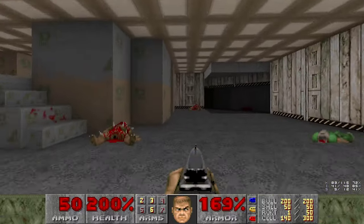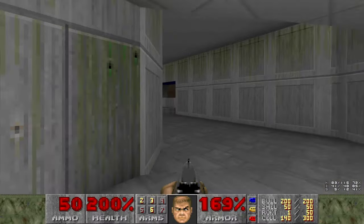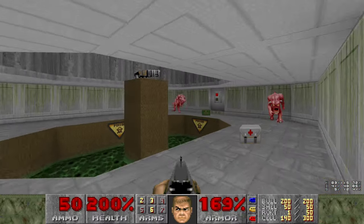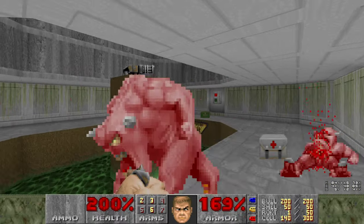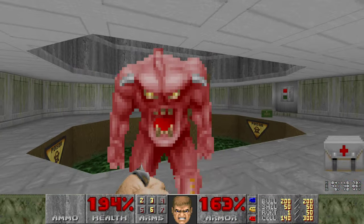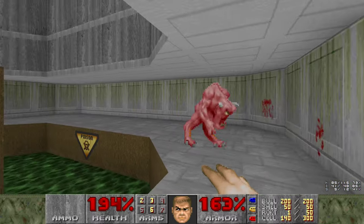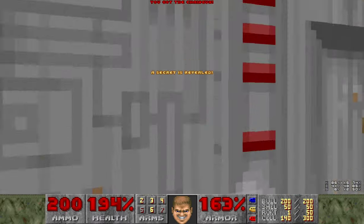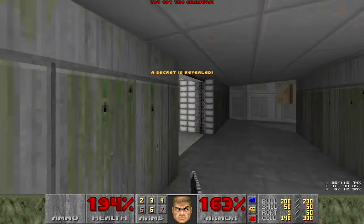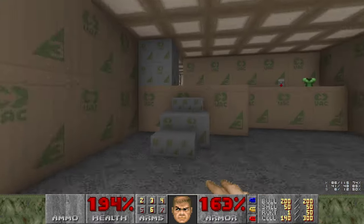Now we have the yellow key. We grabbed it much earlier, so let's go through the two yellow doors. One yellow door is in this area that I never explored - because this is all that's here. And the chain gun here is a secret. And we'll go get three more secrets over here.